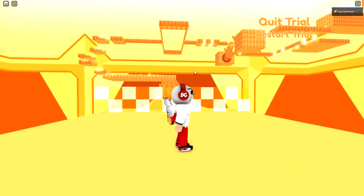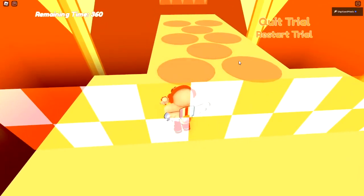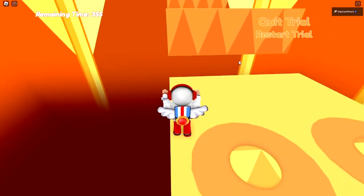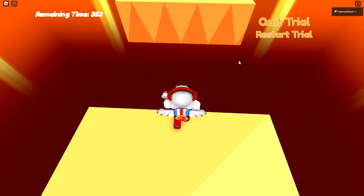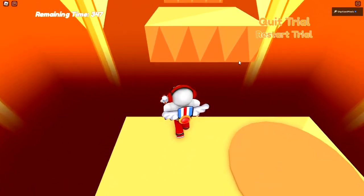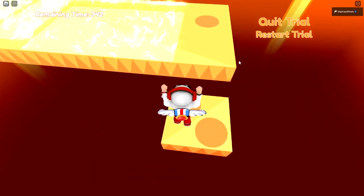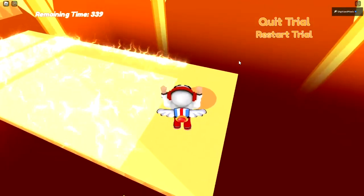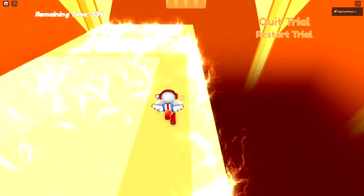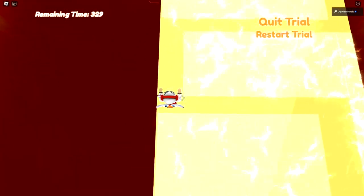Once you're here, cross the checkered line and the timer begins. These spikes will hurt you but will not kill you. You will receive a double jump or super jump here. Keep going forward and give yourself plenty of space to land onto these platforms. I suggest doing a sideways jump so your feet don't touch the electricity.